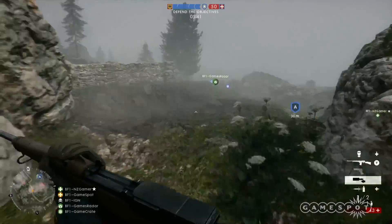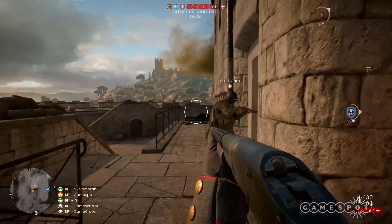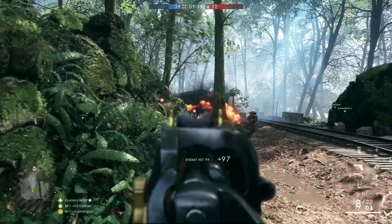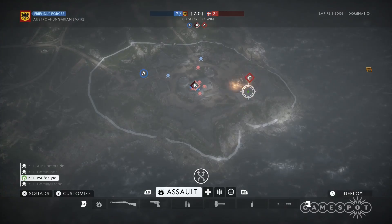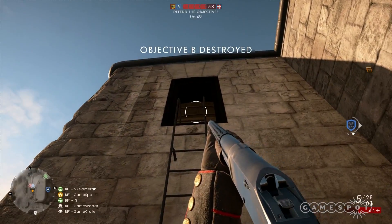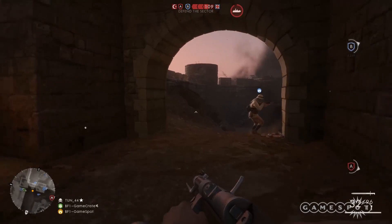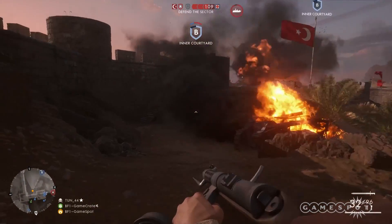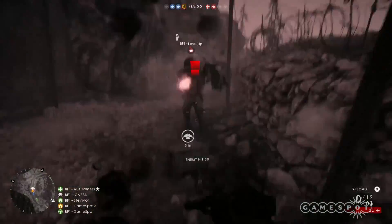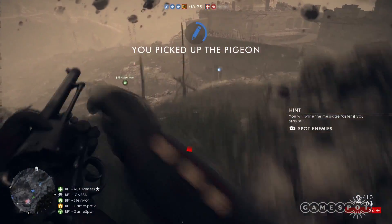Battlefield 1's multiplayer supports up to 64 players, and the new squad system lets a group of players enter and leave servers together. There are nine maps and six modes to tuck into, which include Conquest, Domination, Rush, Team Deathmatch, and two new modes: Operations and War Pigeons. Operations sees teams fighting across several maps in a mixture of traditional Rush and Conquest gameplay, while War Pigeons is a new take on Capture the Flag, as teams compete to capture a pigeon and release a message to win the round.